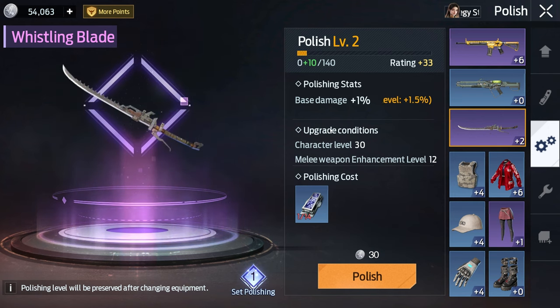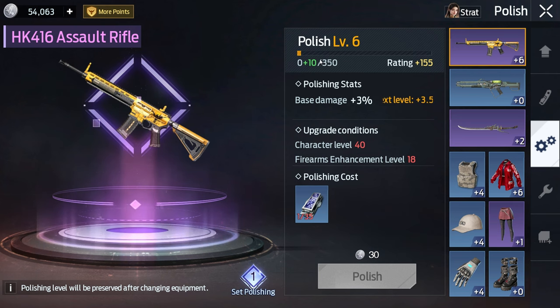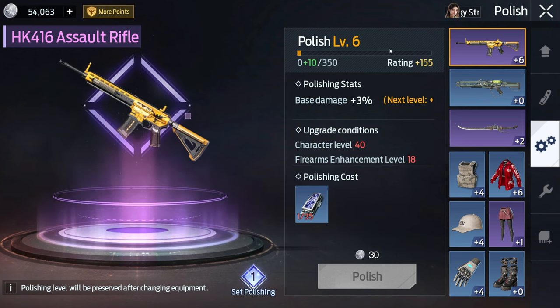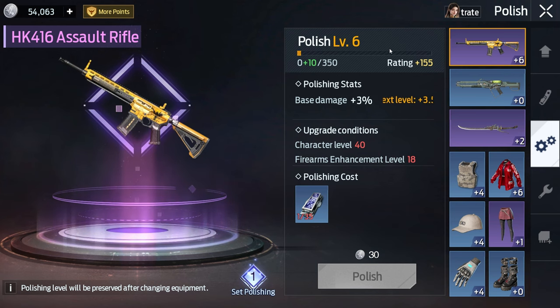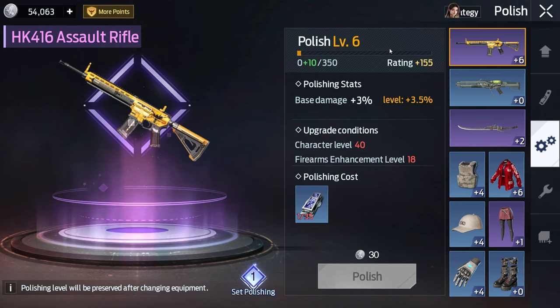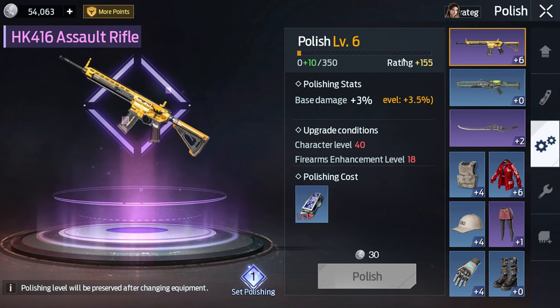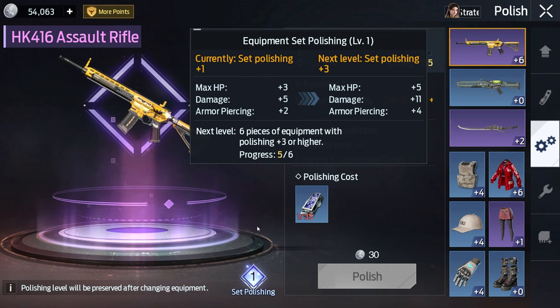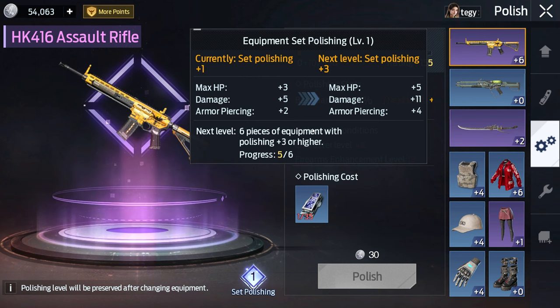The next menu is polishing. It's simple — it shows base damage right here at plus one percent. These are costly and hard to level up. The max level for me right now is level six and I have my gun there. Just like armor, you want all of these at the same level, preferably max, so you can get that bonus. I'm at five out of six and didn't get that bonus, so make sure you hit that to see it.